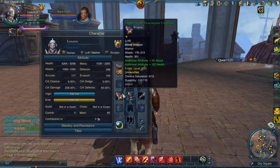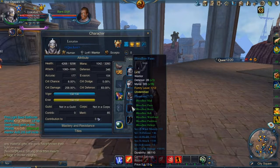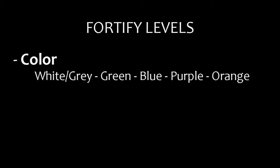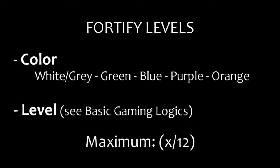Before we can begin though, there are a couple of things you should know about Gear Fortification. If you hover your cursor at any piece of gear, you can see that there is a line called Fortify Level. The second digit says how many times you can upgrade that piece of gear with Gear Fortification. This may vary depending on the color of the gear or the required level to wear it. The maximum amount of Fortify Levels is 12.